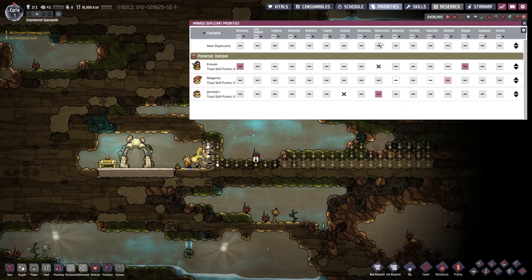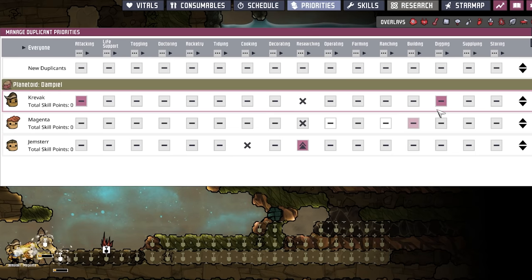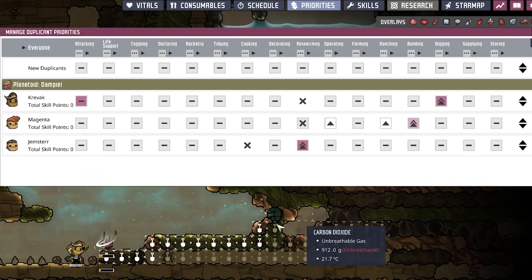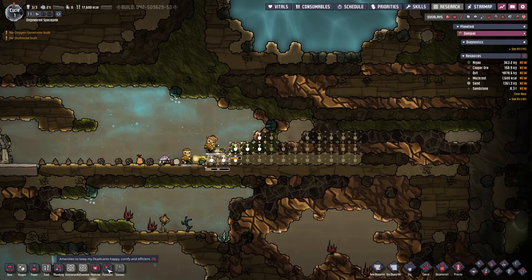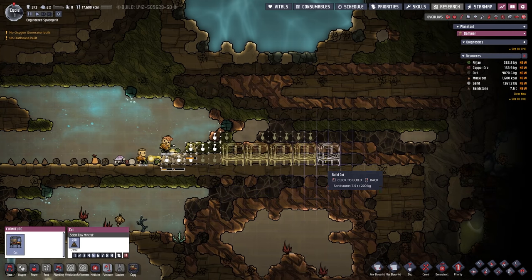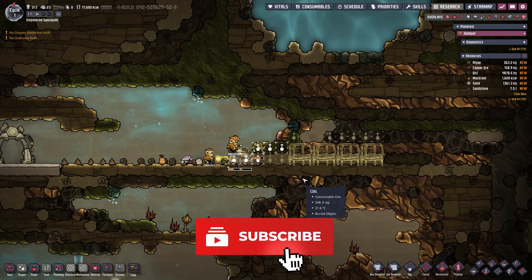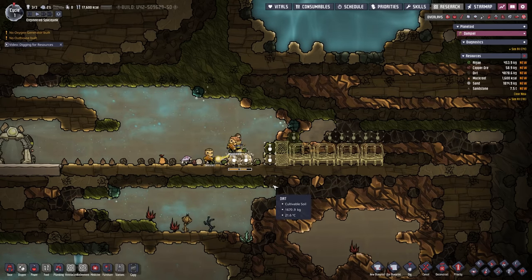While the dupes are digging, I'll change their priorities. Champster is going to be our researcher, Krivok is digging, and Magenta is building, wrenching, and operating. Back here in the corner, let me pause and see how many cots we can fit — four should be okay for right now, we can always put in five and six. I'm going to not dig out this particular tile, only this one right there, and then in base we're going to put a pneumatic door in here, which will give us some bedrooms immediately.